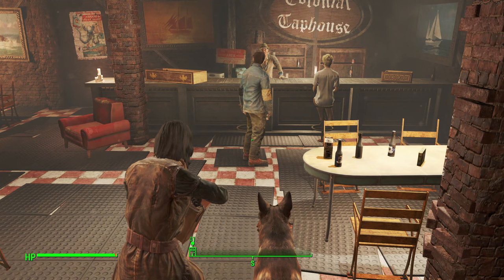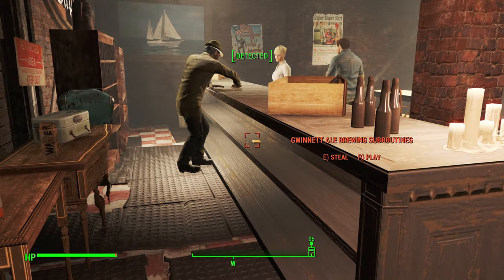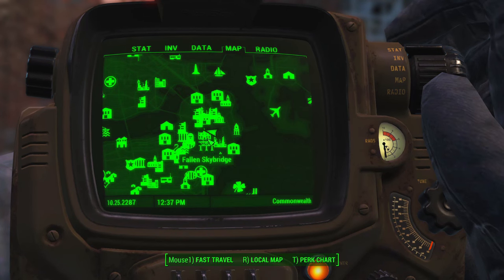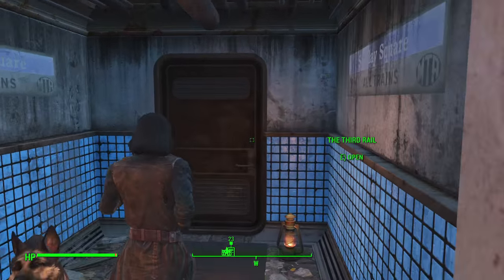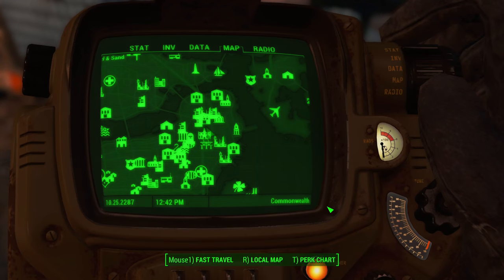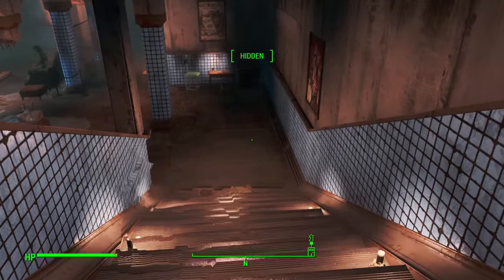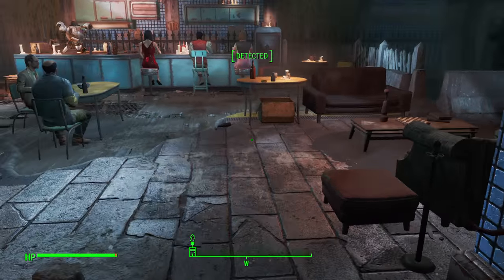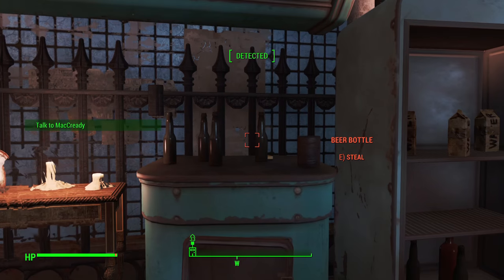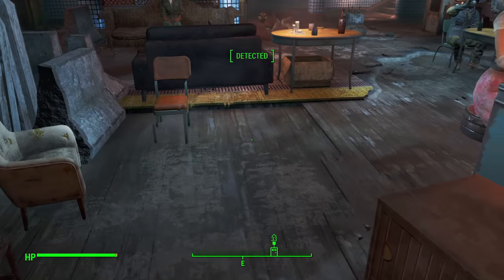You could do the Diamond City Blues quest to clear out the Colonial Tap House bar, but otherwise you're going to have to steal it because there are a lot of people there who will attack you. It's behind the bar - I used a Stealth Boy to steal it. Just make sure your indicator says hidden or everyone will attack you. The next location is the Third Rail in Goodneighbor. This is another place you'll need to sneak into. Make sure to run down and already be hidden before you use your Stealth Boy, because if people already know you're there it won't work. Watch the indicator - even with a Stealth Boy active, if it says detected you'll still get found out. I had a small window of time to grab it, so make a quick save beforehand.